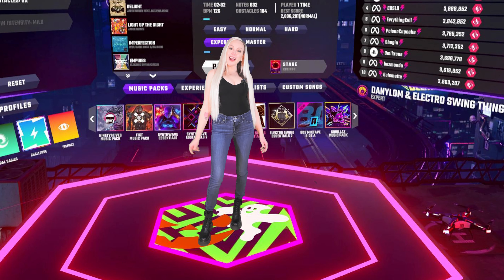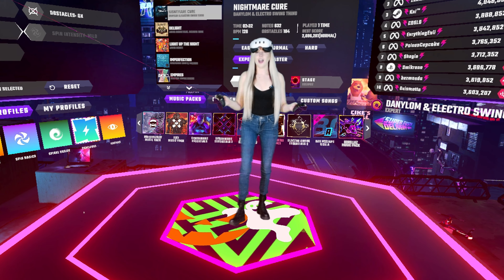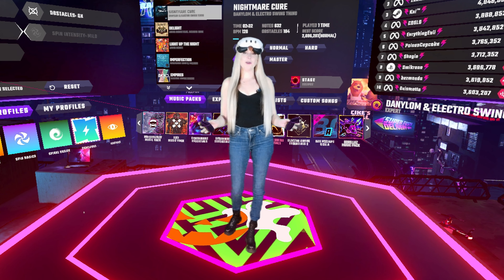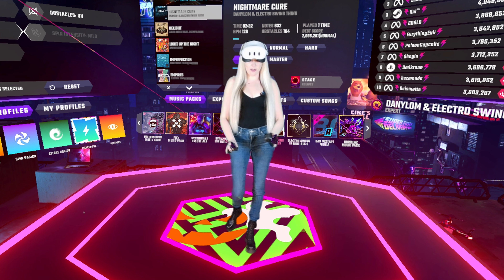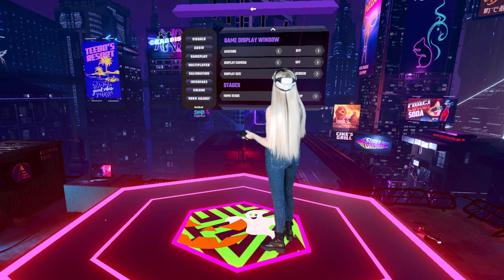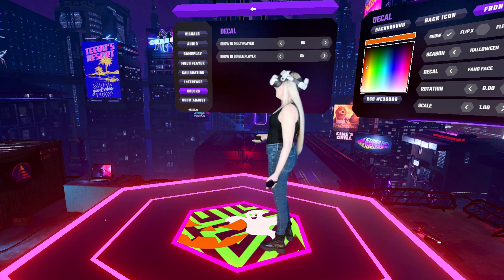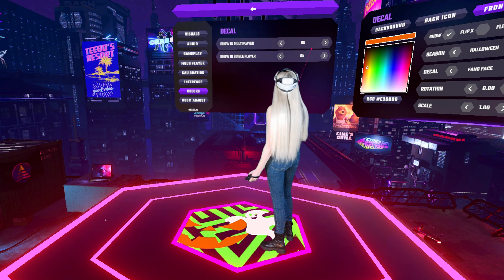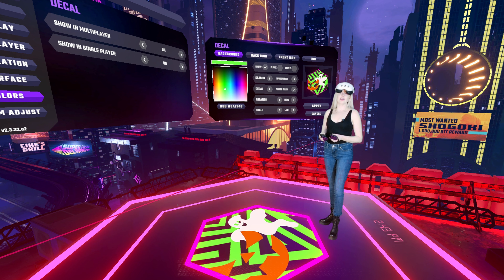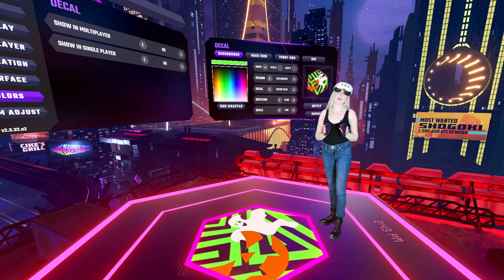Hey SynthRiders, are you ready for Halloween? Let me show you how to dress up your game. I'm going to show you guys how to make your very own in-game customized decal like I'm standing on now. We're going to go to Settings, Colors, Decal, and you want to make sure Show in Multiplayer is on so your friends can see your decal, and also Show in Single Player is on so you can see it here. The decal menu pops out to the side and that's where you're going to do all of your customization.